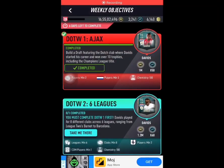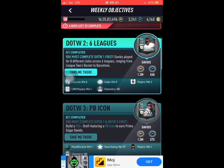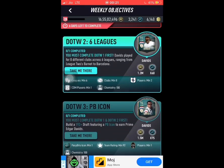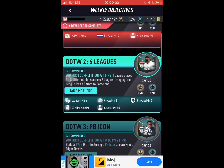Hey guys, welcome back to another weekly objectives video — the second draft of the week video. Today we're going to be taking a look at the draft of the week for six leagues. As you can see, we need a minimum of six leagues, eight clubs, two Tottenham Hotspur players, and one CDM player.